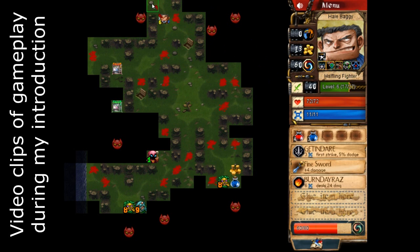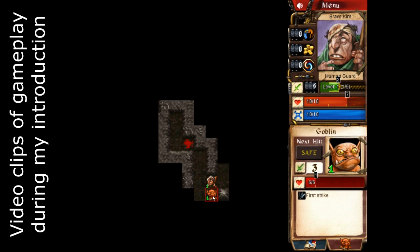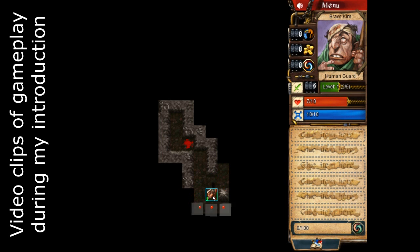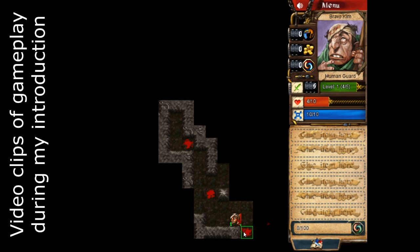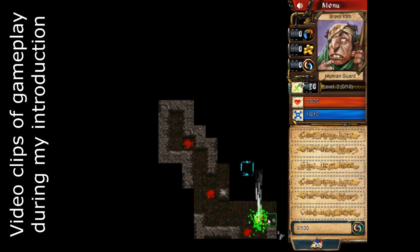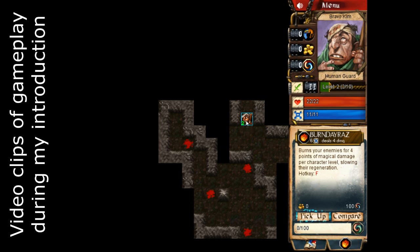Desktop Dungeons is a bit more roguelike than those games. In particular, it has square dungeon grids that include turn-based combat where you can think about your options and select what monsters you want to attack. You have to explore the dungeons to light up the dark spaces and discover the dungeon layout. There are a lot of RPG elements including leveling up your character by fighting monsters to gain experience, abilities, stat bonuses that might increase your fighting abilities or your health or your mana, as well as gaining magical items such as glyphs that allow you to cast different magic spells.